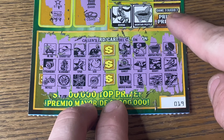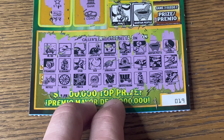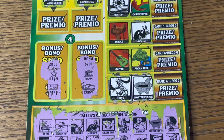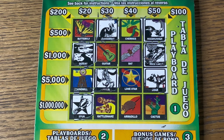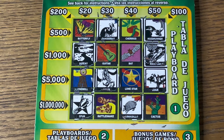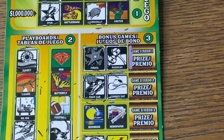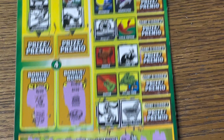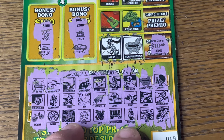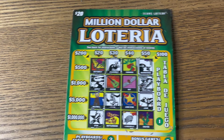Three bonus spot wins. Let's see if we can add to it at the very end. A soccer ball, an armadillo, and a corn. Soccer ball, armadillo, corn. We have the armadillo, soccer ball, corn. I think it's just the three bonus spots here. Let's see how much money we just won on this $20 ticket. We got a 10, another 10, and 10 — a $30 winner on ticket number 19 of the $20 million lottery.